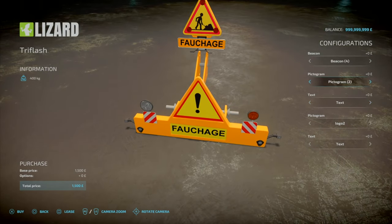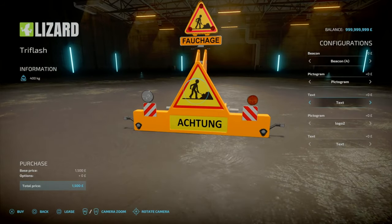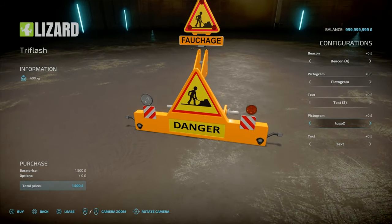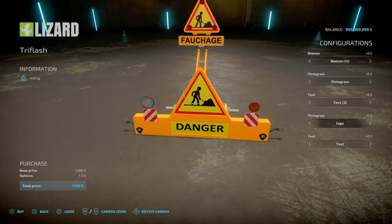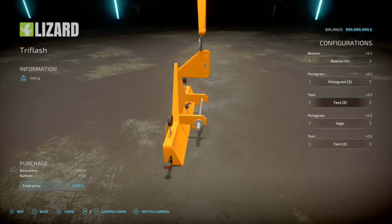The text configuration changes the text on the bottom: Vorsicht, Achtung, Danger, Mähdreschen, Baiten, Mowing, Warning — basically Warning, Mowing and Danger in English and German. You can also change the logos on top so you can have them all matching or all different — completely down to you. It's a weight with beacon options. The weight is 400kg, three-point linkage. You can move the signs with R1 right stick up/down to raise and lower, R1 right stick left/right to bring forward and back.